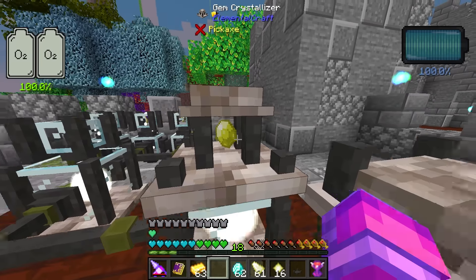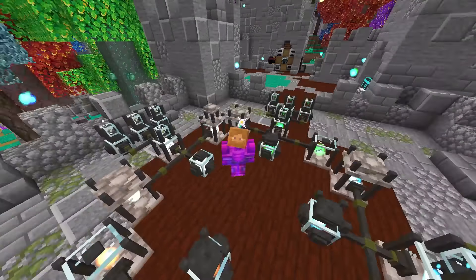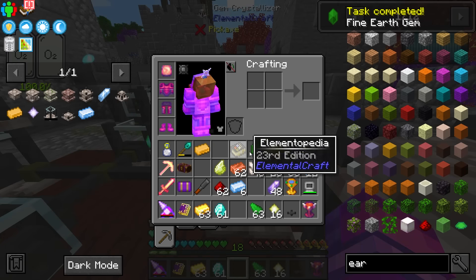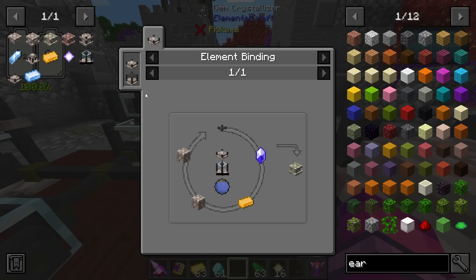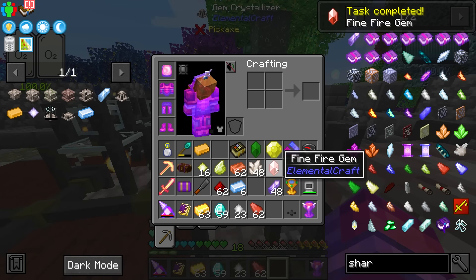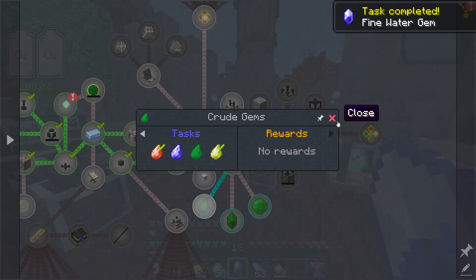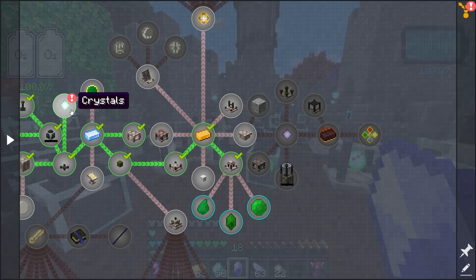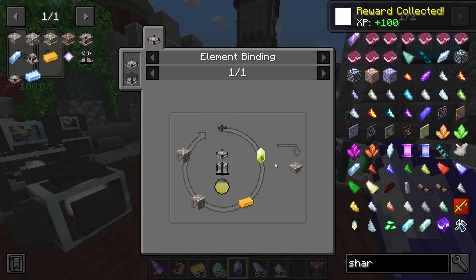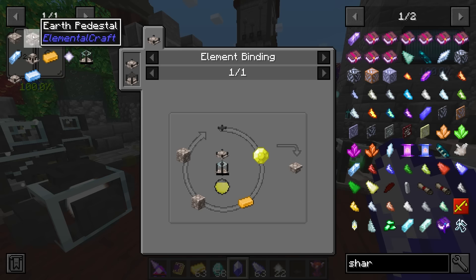You keep putting the gem in with a shard and hope that 20% gives you a fine one rather than another crude one. We got a perfect pristine one on what seemed like an early try — very nice! For the earth element we got a fine one on our first go, which is perfect. We need either a fine or pristine to make the pedestals. On the second try we got a fine fire gem, and on the first try for water we got a fine water gem.